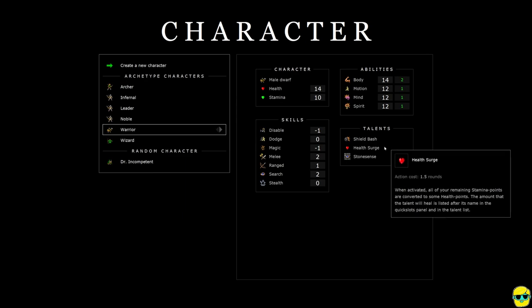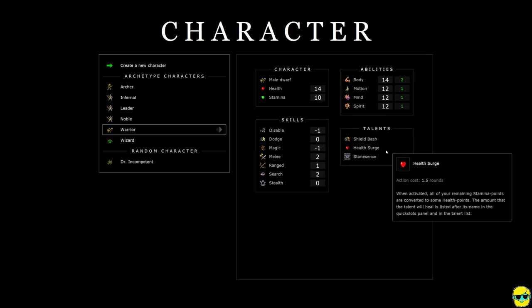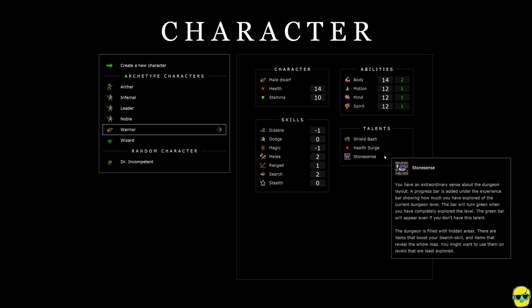Health surge is like your heal. When activated, all your remaining stamina points — we have 10, for example — are converted into some health points. The amount the talent will heal is listed after its name in the quick slots panel and the talent list. And it's fantastic that the game does this; you'll see when we get into the main game screen what this looks like.